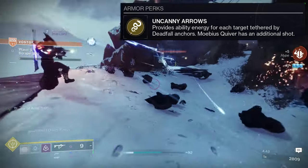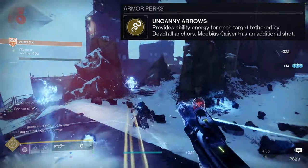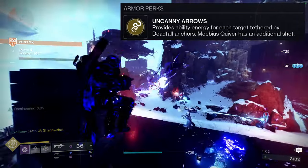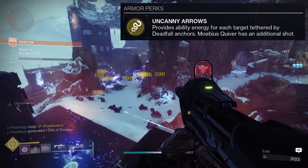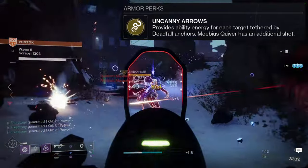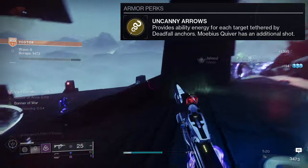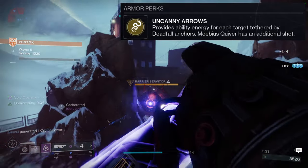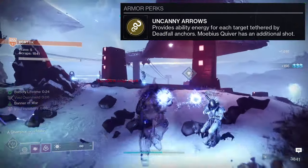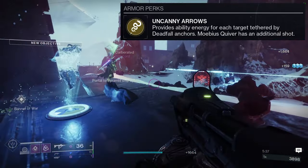It was so busted back in the day because it could basically give you your super back immediately if enemy density was high enough. Specifically in Season of the Drifter, this exotic was truly broken because it had no cap — however many enemies got attached, you got more energy. Enemies could only kill us by booping us into the void. It still reminds me of when we were just obscenely powerful. It's still really good now, though probably not as good as fish pants, but with this one you just need to put the exotic on — that's it.